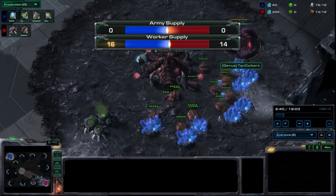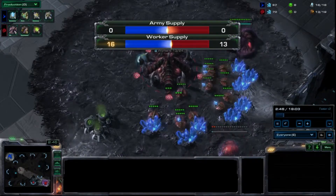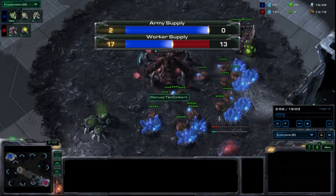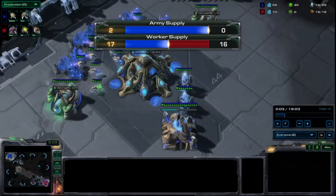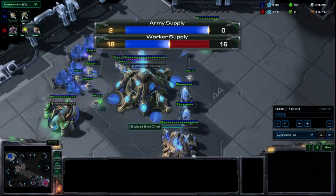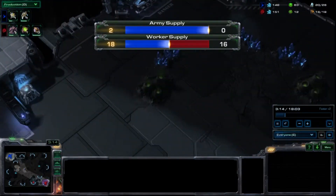I should be throwing down a spawning pool right now along with 2 more drones. My opponent is going for a gateway, I believe, into an expand.